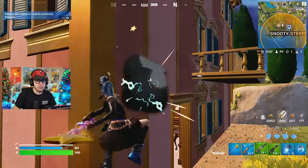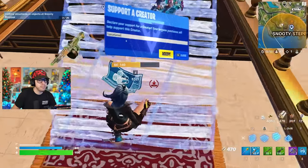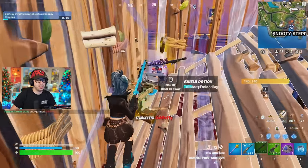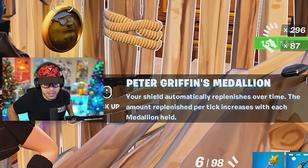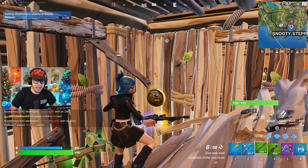I came here a little too late — it looks like somebody already took down the Peter Griffin boss, so definitely try to be speedier. If you take down Peter Griffin, you'll get Peter Griffin's medallion. It says your shield automatically replenishes over time, and the amount replenished per tick increases with each medallion you hold. We're going to go ahead and pick that up.